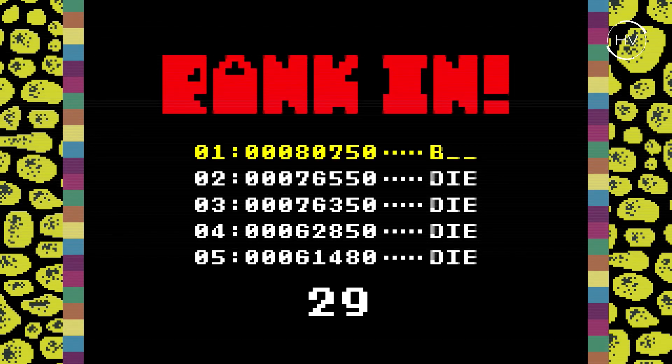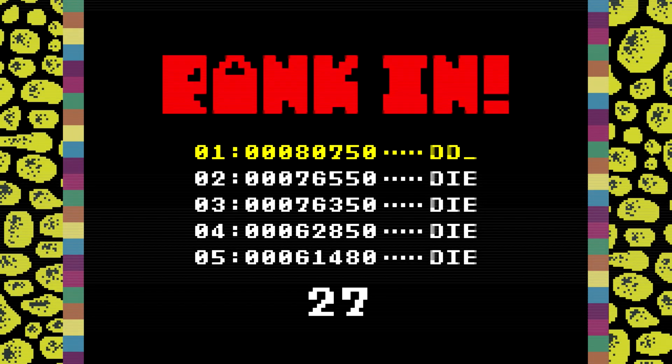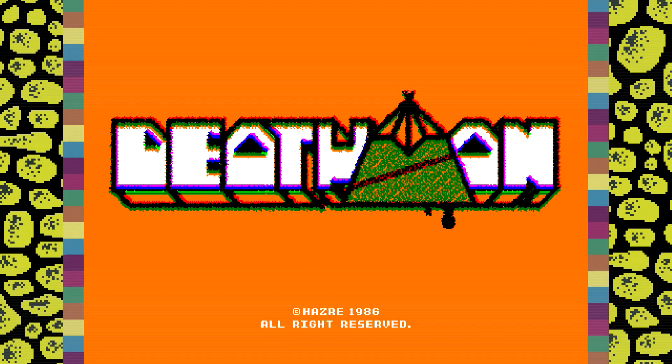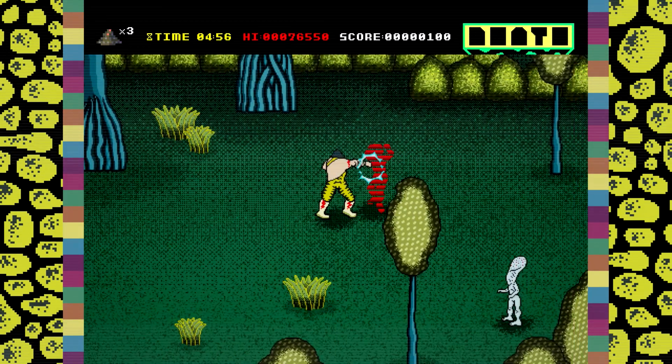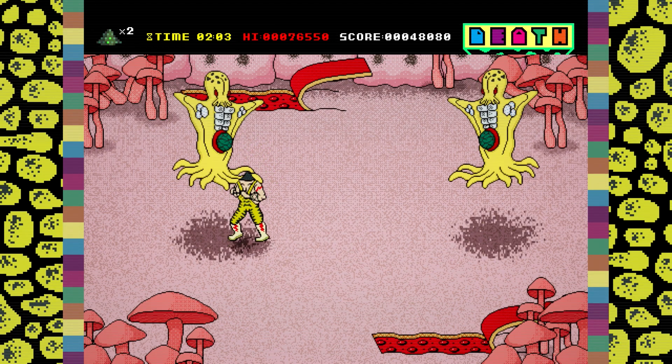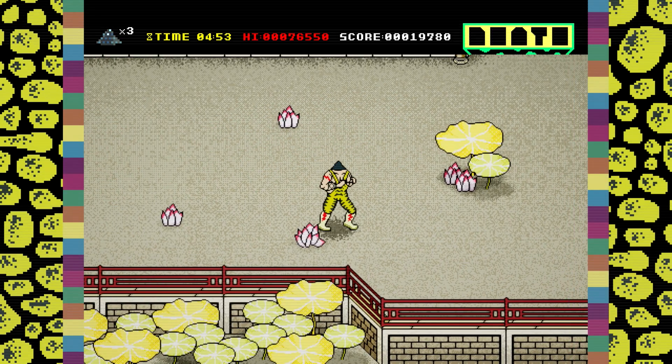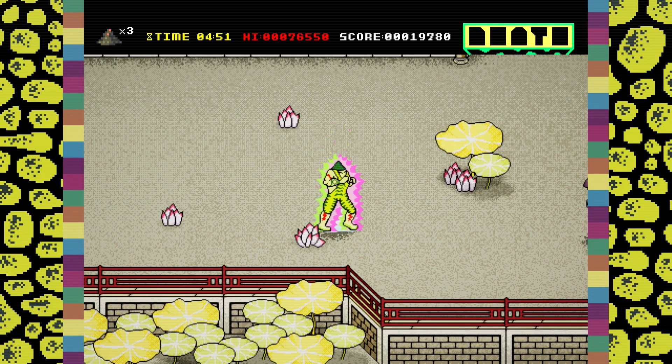Want to get over 80k points in Deadman? First of all, keep in mind the controls. For the purposes of this guide I'll be referring to the Nintendo Switch control skin. Press Y to punch and B to jump. You can also jump and press Y to perform an air kick. And finally, hold Y to charge a dash attack.